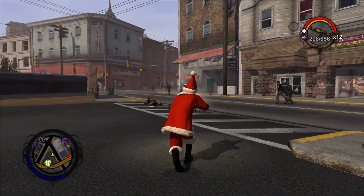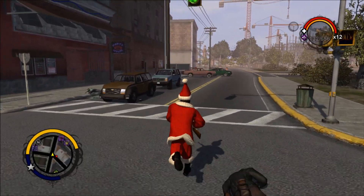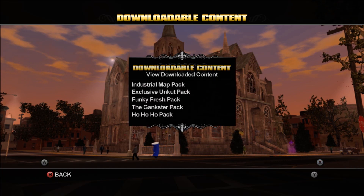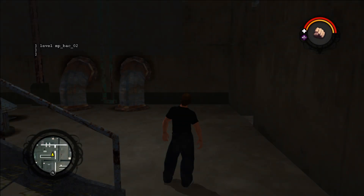There used to be a method where you had to extract everything and do it manually, but now Xenia just does it for you. In the tests I've run for Saints Row 1, you should be good to go from here. You can confirm you have everything installed by checking the downloadable content in the main menu. And if you want to explore those multiplayer maps, you can use this console command to warp to them.